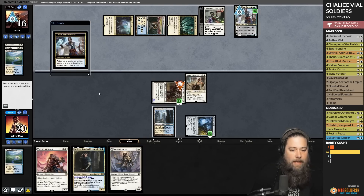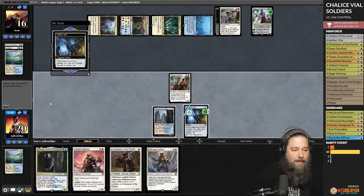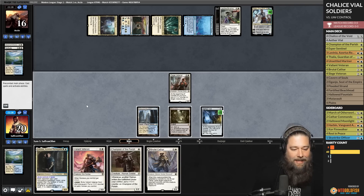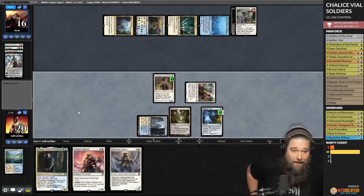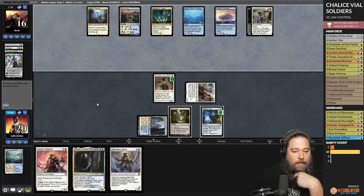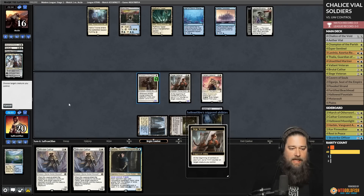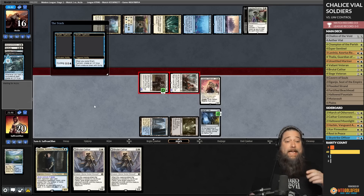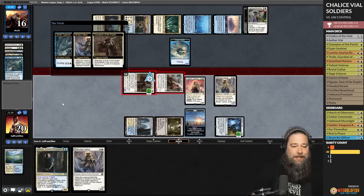We're a little locked out since we don't have enough lands. Opponent bounces Champion of the Parish with Faerie. We untap, Vial staying on three — we finally find a land, but it's colorless. We play Champion, put a counter on Champion, kill the Teferi. Opponent has four cards and Castle Vantress. Question is whether to put Brutal Cathar into play — Shark Typhoon is a thing, so we wait. We tick up Vial, play Valiant Veteran, go to combat. We're hoping opponent tries to Shark Typhoon to block so we can Vial in Brutal Cathar at instant speed — and it works out exactly as planned!